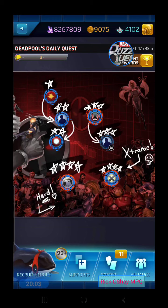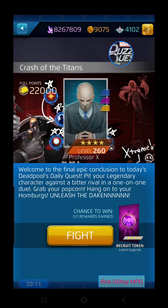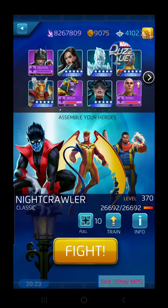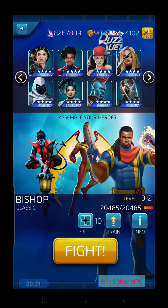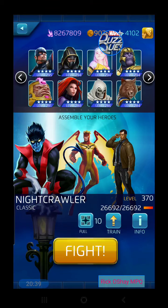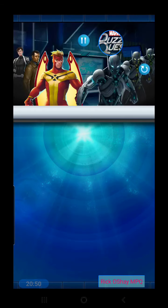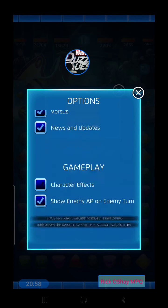We'll do the Crash of the Titans after this, then get Maria into a match. Let's play with her, Angel, and grab Fury — he seems to be the best to play alongside Maria. Might as well boost our AP to make this battle go as quick as possible.